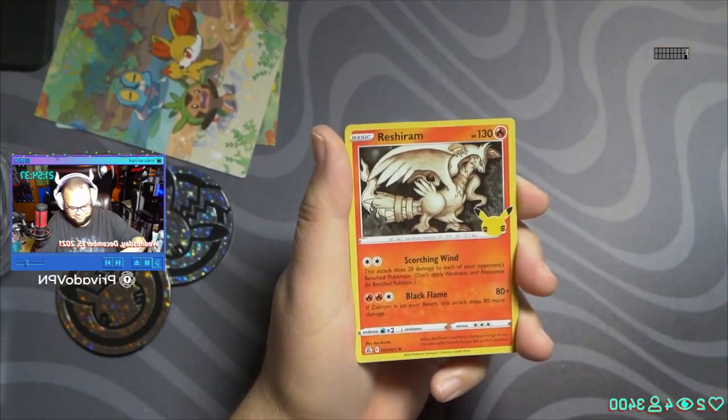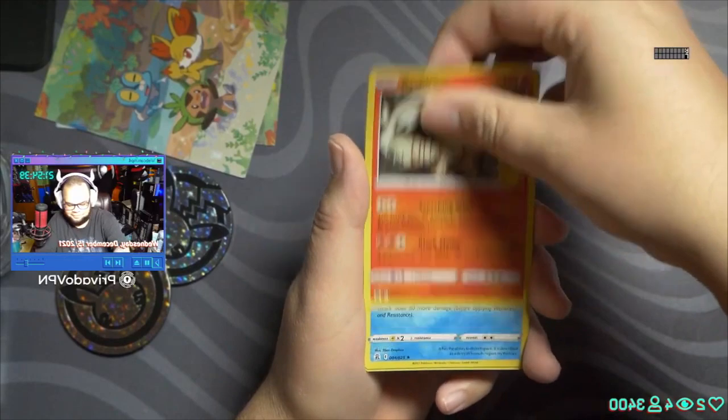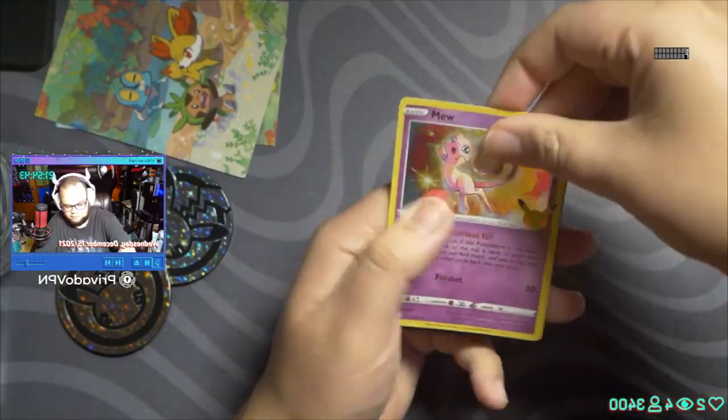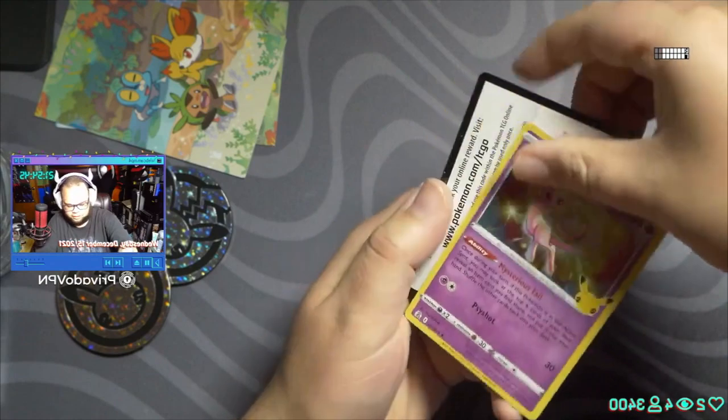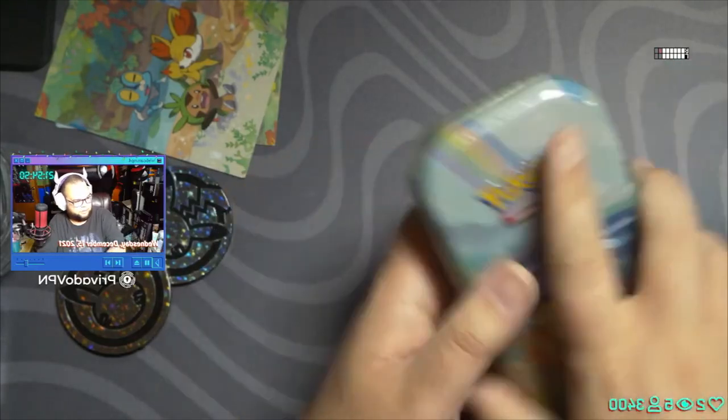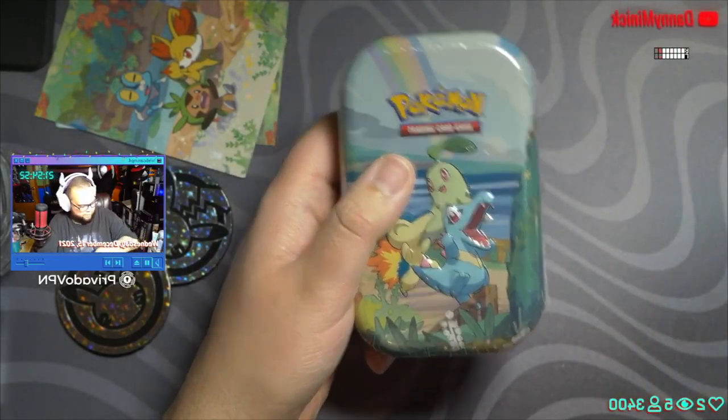Groudon, Reshiram, Palkia, Mew — neither one of those were really anything of worth. No big deal. One more tin, let's go ahead and get to it. That Chairman Rose, what an amazing card — I can't get over it. I'm so glad I got that, even though in the game you know what a jerk he is!